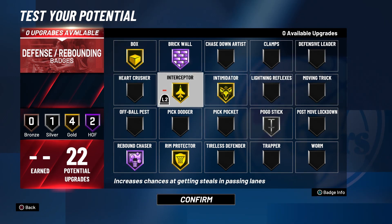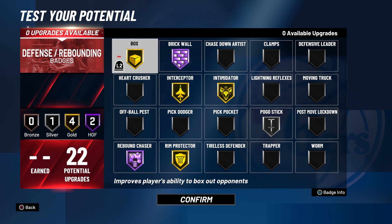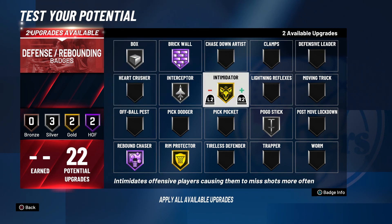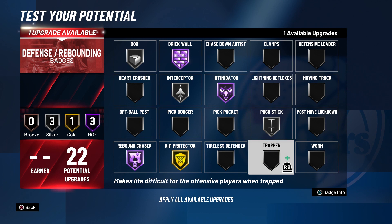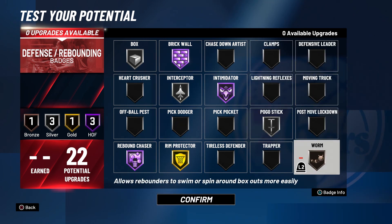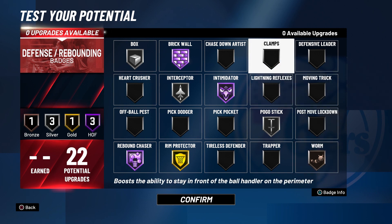If you're playing twos and threes, I'd adjust the badge setup: go interceptor on silver, box on silver, intimidator on hall of fame, and either worm or clamps on bronze. Worm is very effective if you know how to swim — it's an advanced rebounding technique everyone should learn to play center effectively. Clamps helps when you're guarding mismatched point guards and shooting guards to force a pickup of the ball.